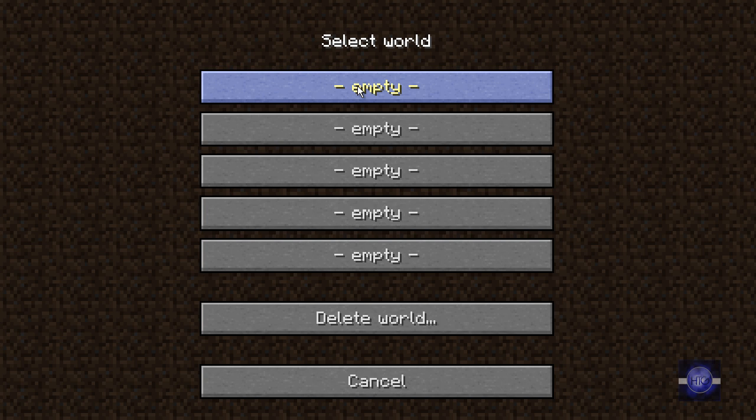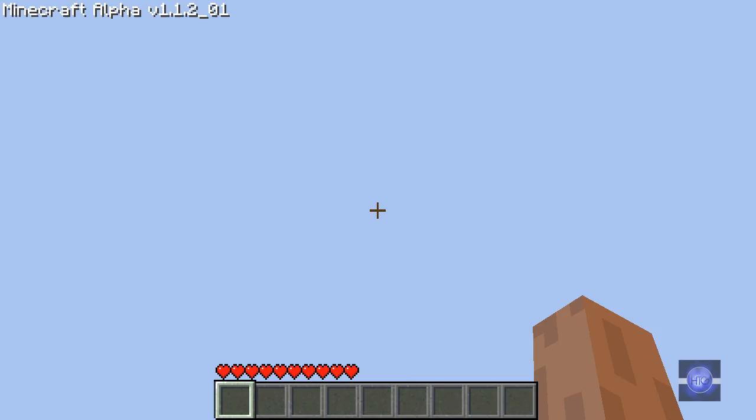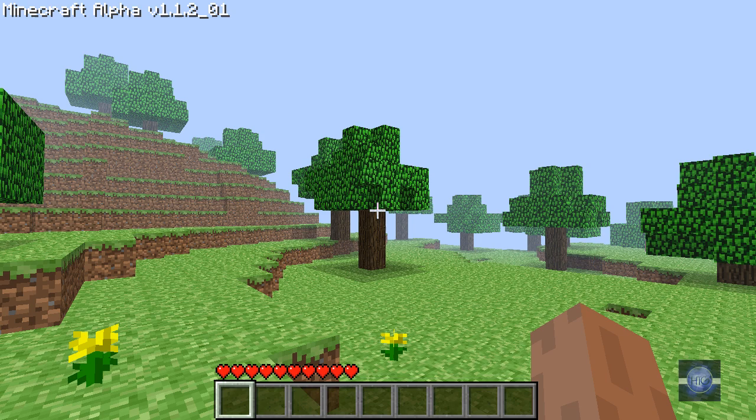Hello everybody, it's Heart with a Gamer and today we're looking at a new game called Minecraft. You may have seen this before — it's getting bigger as the days go on but it's still a pretty small game compared to something like Modern Warfare 2. At the moment this game has no objective as it's still in alpha, but that means it's pretty cheap — it will only set you back about 10 euro, so I think it's definitely a buy.